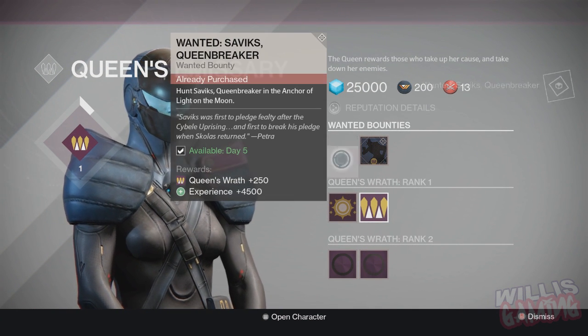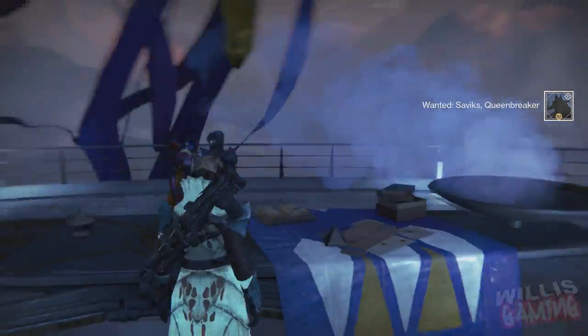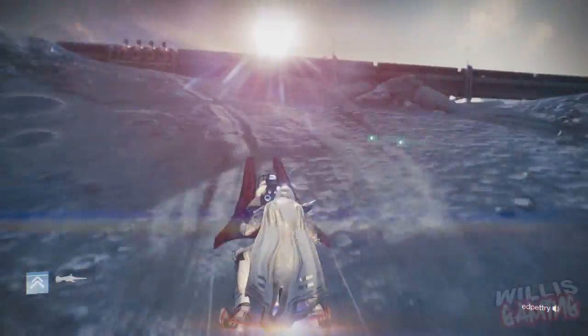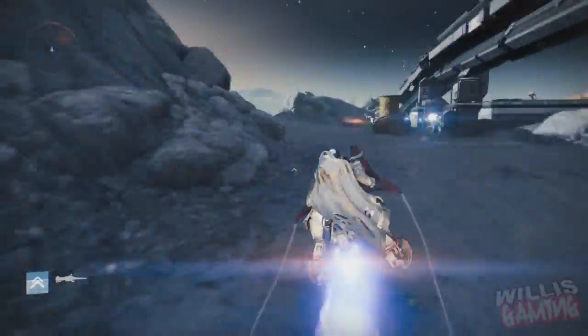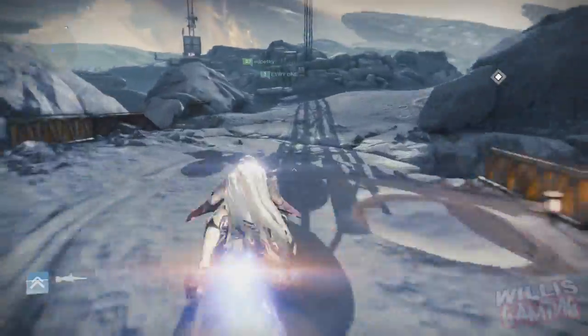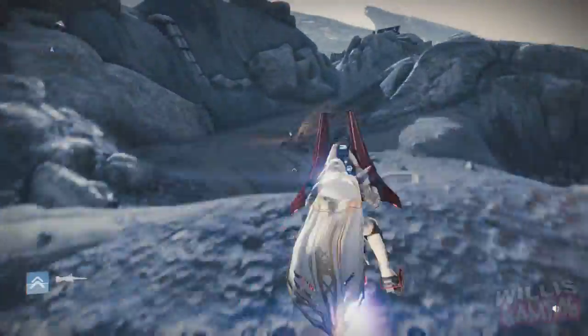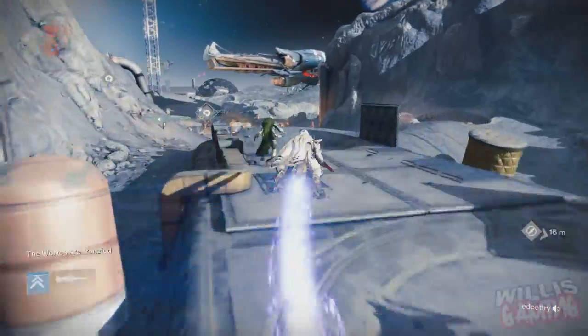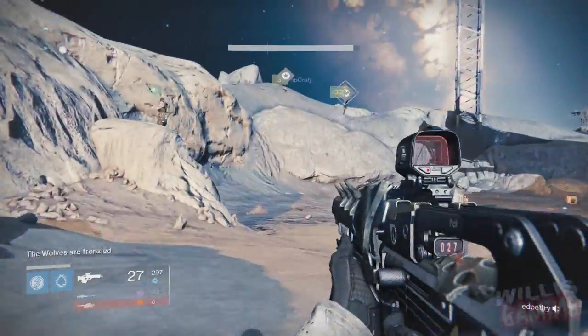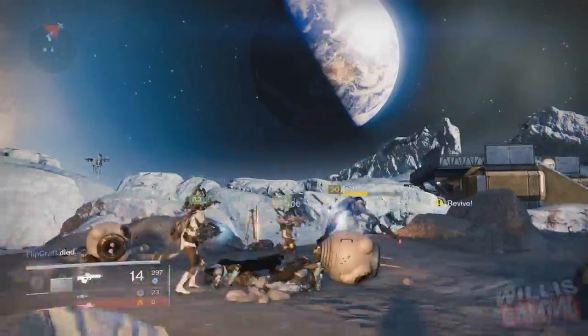If you don't know where the Anchor of Light is, follow where I go in the video — I'll speed it up to save some time. As soon as you start the patrol on the Moon, head over to the right side. Basically go to where you would normally go to farm with the Hive, then make a left, and as soon as we got here it already started because my friends were here.